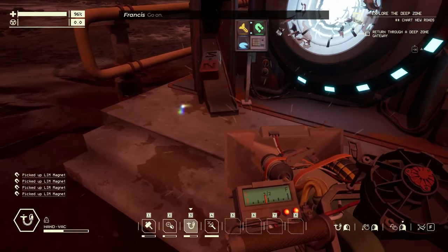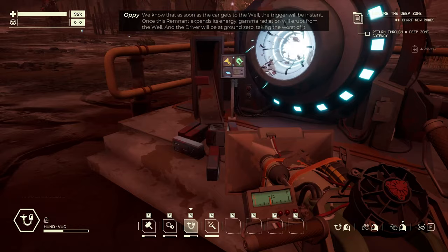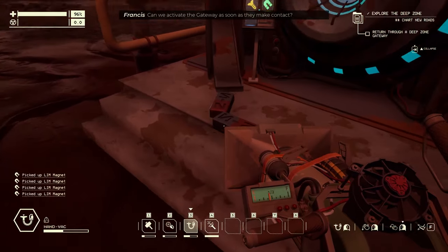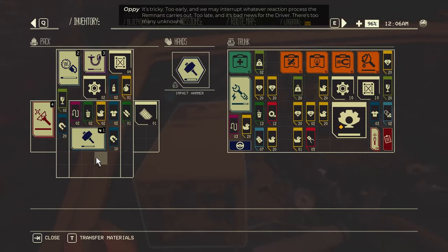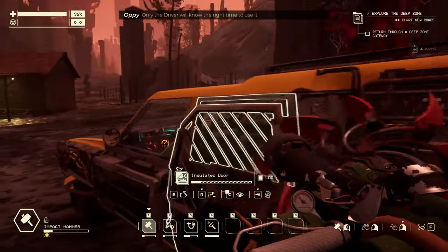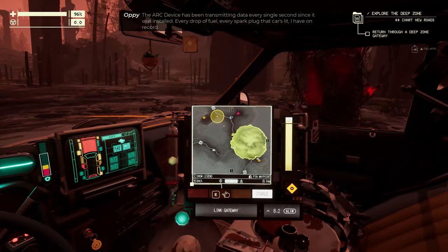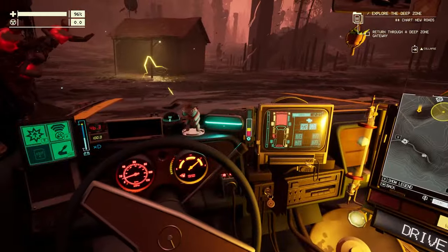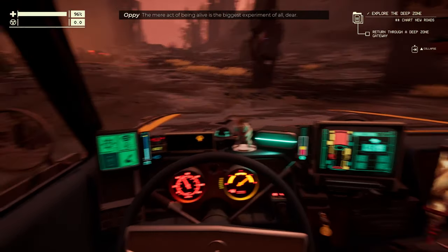Francis, come on. We know that as soon as the car gets to the well, the trigger will be instant. Once this remnant expends its energy, gamma radiation will erupt through the well and the driver will be at ground zero, taking the worst of it. Can we activate the gateway as soon as they make contact? That's tricky - too early and we may interrupt whatever reaction process the remnant carries out. Too late and it's bad news for the driver. There are too many unknowns. Only the driver will know the right time to use it. The mere act of being alive is the biggest experiment of all.